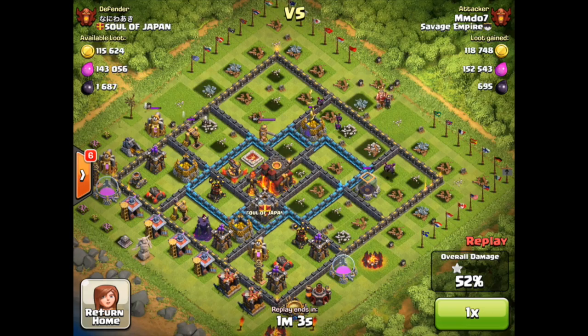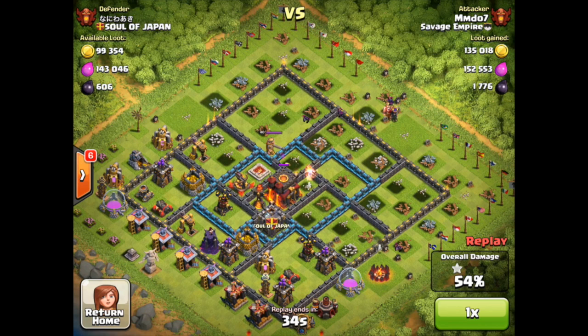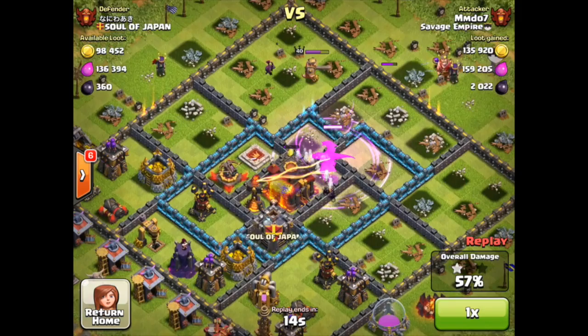Now we can just sit and watch MMD07's patience as he deploys just a few minions — in some cases just one per building — to take out all the structures on the right-hand side of the village. The king just wanders around, impotent. Then he drops a few more minions and they actually target the king. The queen serves as a distraction, pulling the king out of the way. The remaining minions and a dragon come in, a perfectly timed rage spell lands, and that town hall goes down.